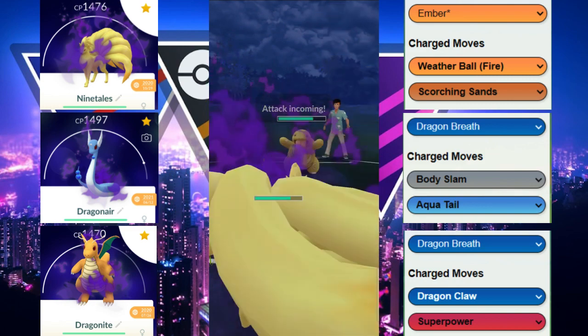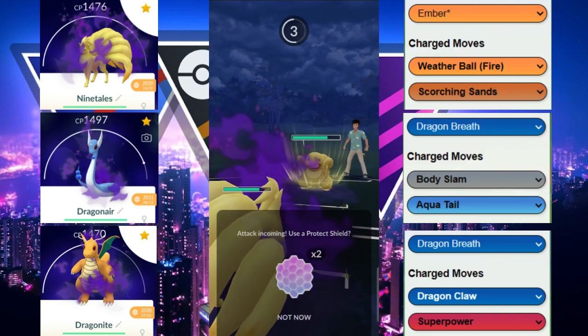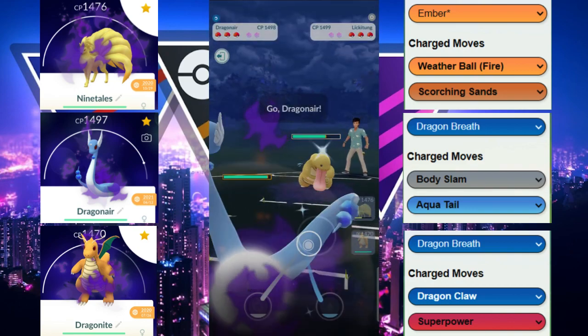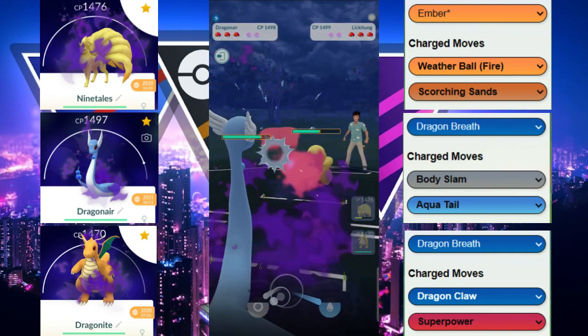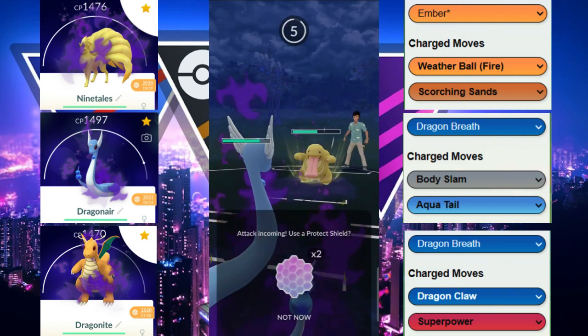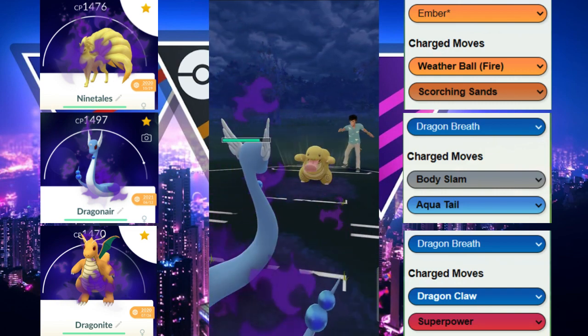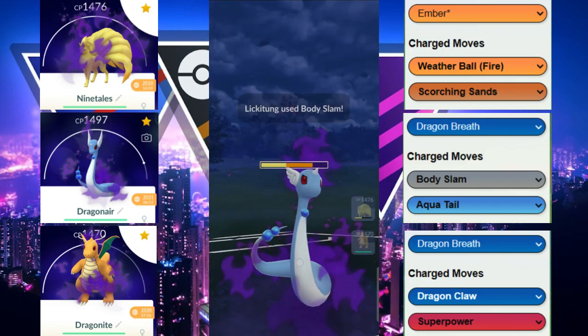Lickitung is going to get off its move first — the Body Slam most likely. We decide to let it go, we do survive it, and then we immediately switch out into Dragonair. Dragonair is going to try to get to a Body Slam, but unfortunately they get to their own Body Slam first. We decide to let it go.